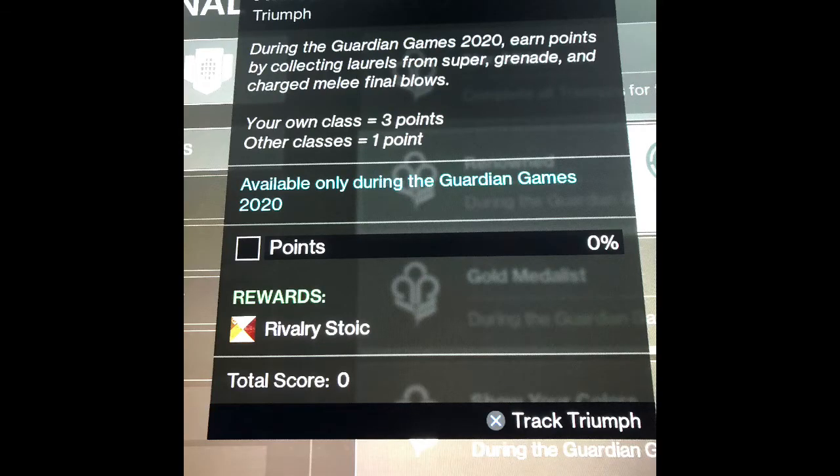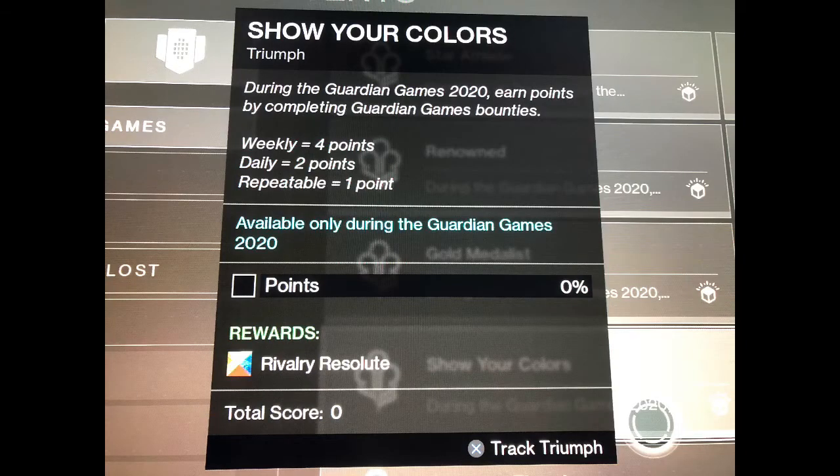Your next triumph is to earn points by collecting laurels from Super, Grenade, and Charge Melee Final Blows. Your own class gives 3 points; other classes give 1 point. Your best bet is to go into something PvE-related like Strikes, Gambit, or Forges, and get tons of melee kills — or you can even go to Lost Sectors. Going into PvE and killing tons of enemies with melee is probably the best bet for this triumph rather than going into Crucible.